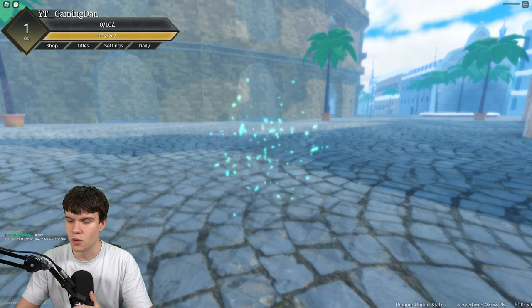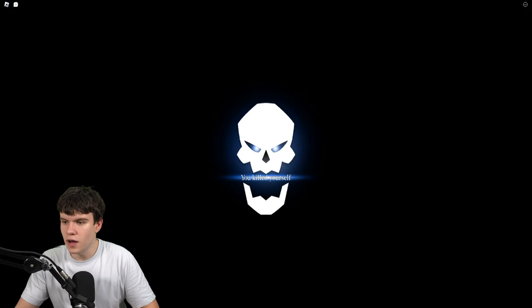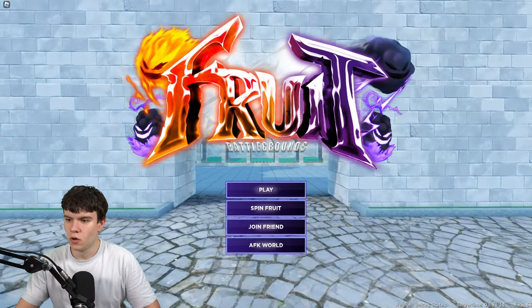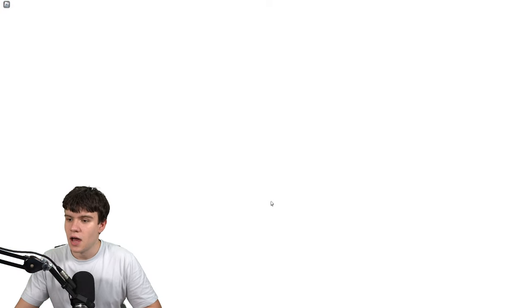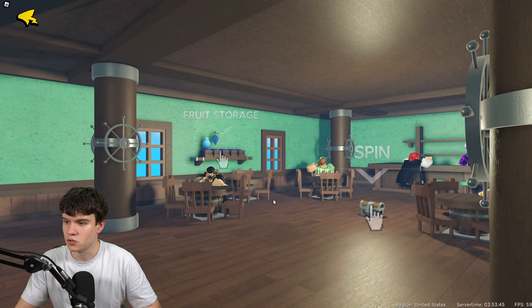What is new inside of this update? In this update, we have a new Soul Fruit added, which is the Mythic. Cake Queen also drops the fruit. We have a new World called Whole Cake that you need to be level 100 plus to enter. Whole Cake has a 1.75 times EXP boost. Wano level requirement has been increased to 200 plus, and the EXP boost in Wano has also been boosted to 2.5 times. That stacks.